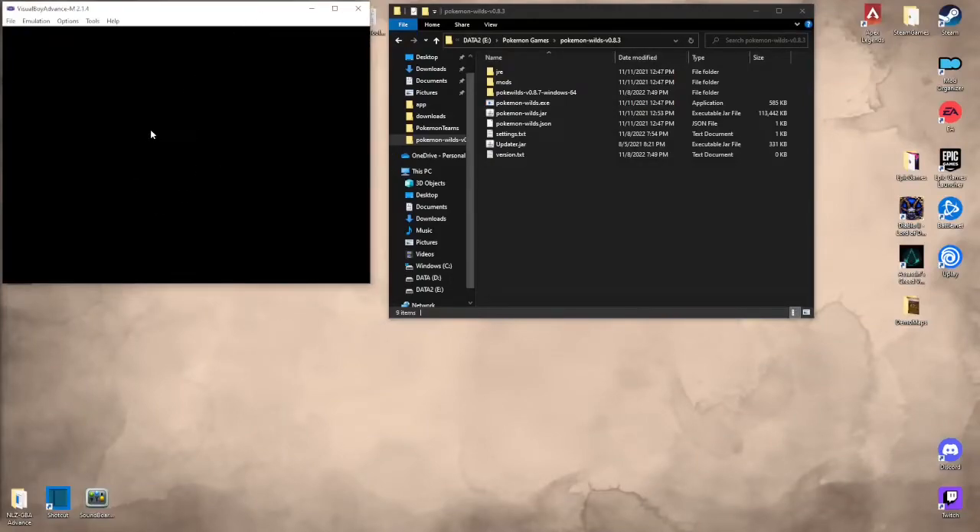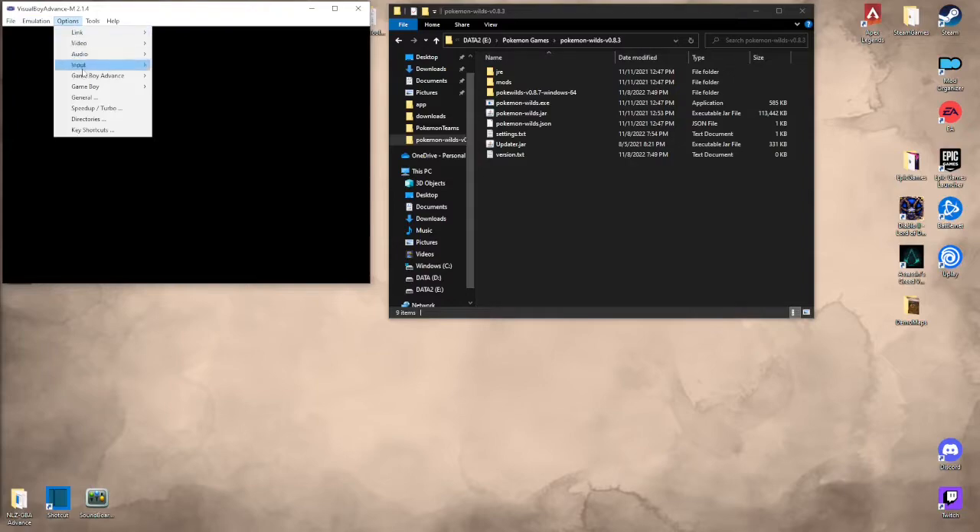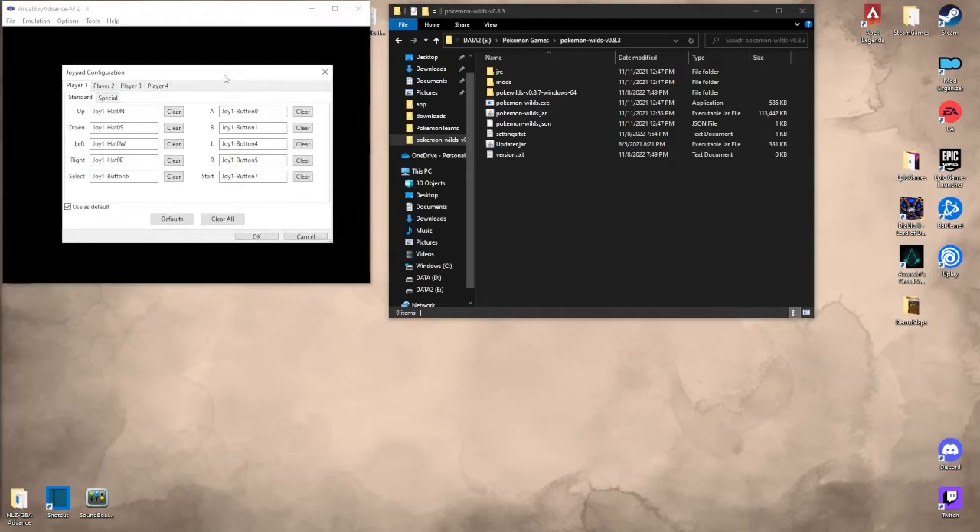What we're going to do is jump over to my display capture and open up Visual Boy Advance. You can use whatever emulator you use that you can configure for your controller. Go to Options, Input, Configure, and this will pop up — these are the settings for my actual controller. If I go ahead and tap Clear All, I'm going to push the corresponding buttons I want to work: up, down, left, right, A, B, left bumper, right bumper, select, start. Those are the associated button commands for my Xbox controller.